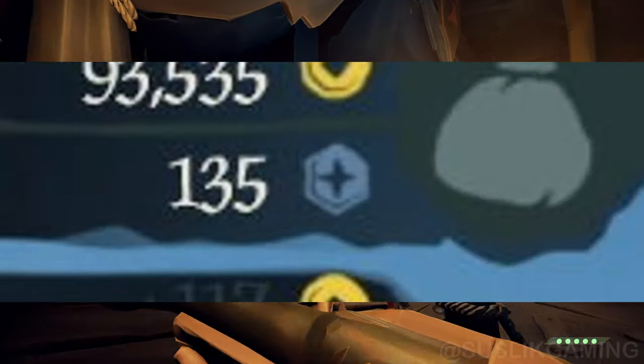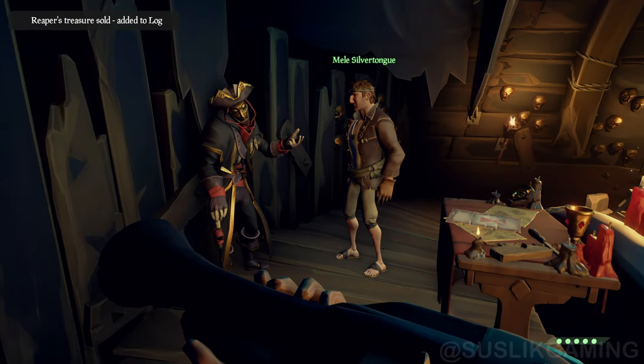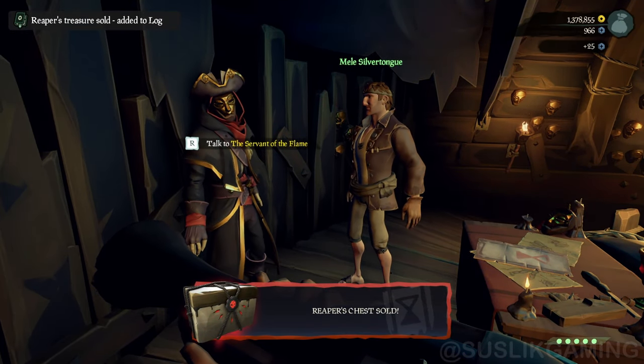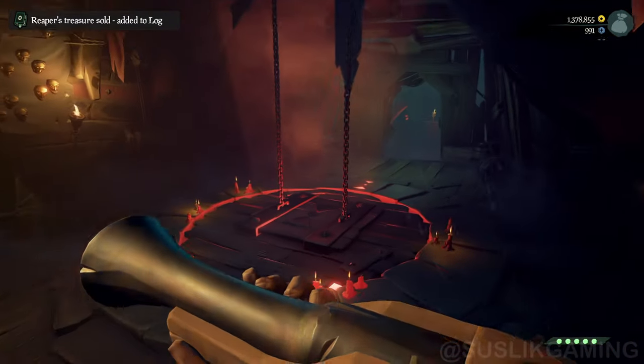You can get this blue currency by selling a Reaper's Chest to a Reaper. This chest is located underwater in a shipwreck at this icon on the map. This currency is called Bilge Rat Doubloons.